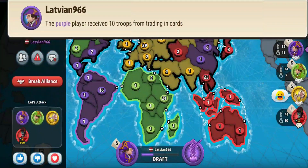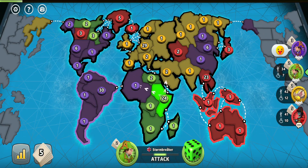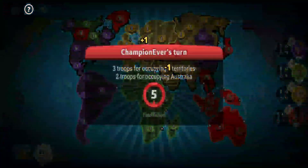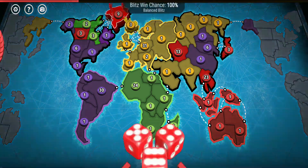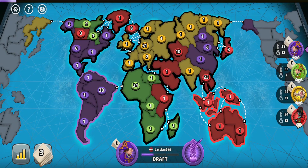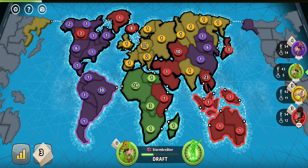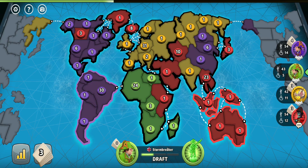I invaded yellow into Europe, and the purple player invaded green into Africa as well — that's what I call a proper Australian and South American alliance in a four player fixed card game. Surprisingly, yellow didn't reinforce the Icelandic border, so I invaded him easily. I also helped my ally purple by invading green into Africa since he didn't have good accessibility. Yellow and green were turtling into their continents without guarding borders, while purple's priority was to team up with me — making purple much more valuable as an ally.